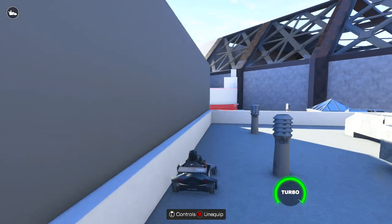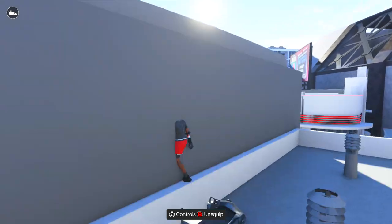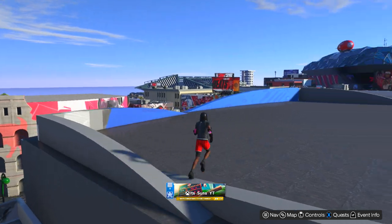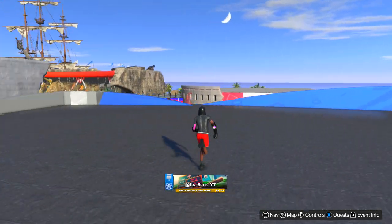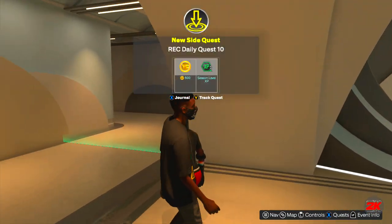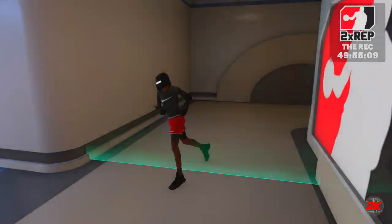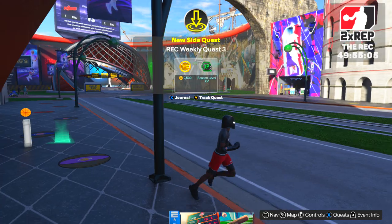It worked! It worked a lot easier over here. So boom, you're just able to run up on top of this building and now you're outside of the map. Yo, what the fuck — that shit just sent me into the direct. But that's how you get outside of the map on NBA 2K25.